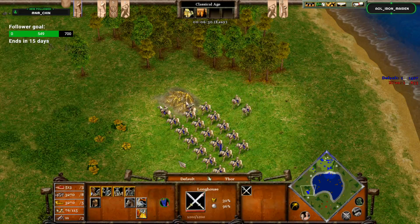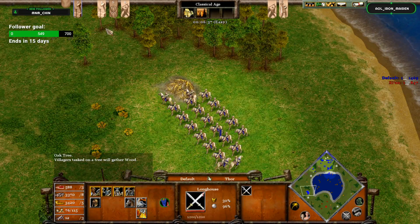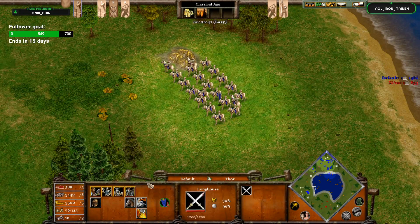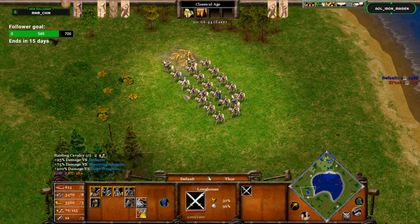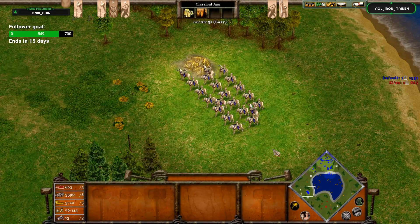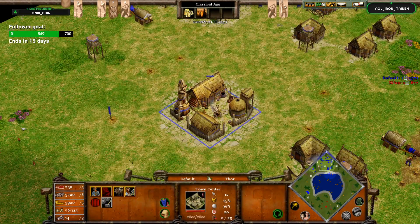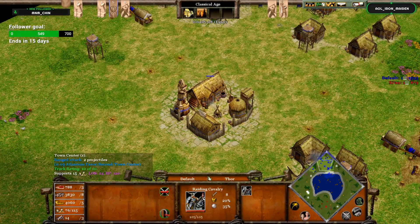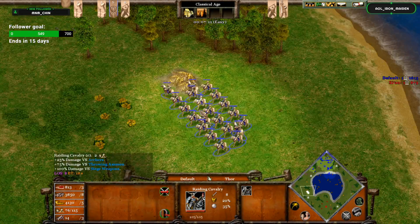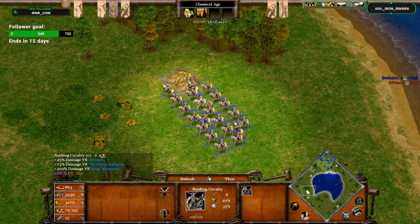There's an important difference between hotkeys and control groups. If I press a control group number like 2, 4, or 5, it selects the units or buildings without moving my screen. Whereas with a hotkey — if I click H for my town center, it actually moves my screen to the town center. If I press 5 for my raiders, it only selects them. If I want to move my screen to the raiders, I have to press the control group number key twice.